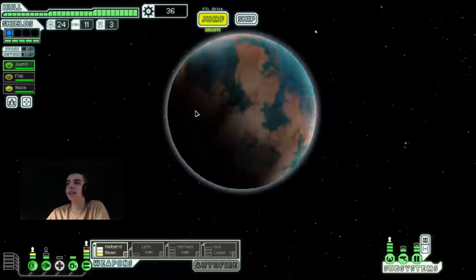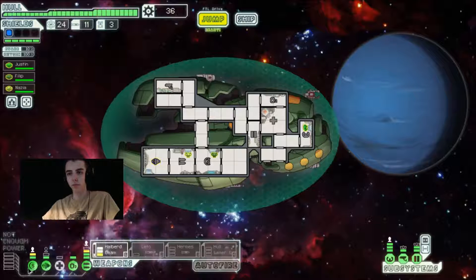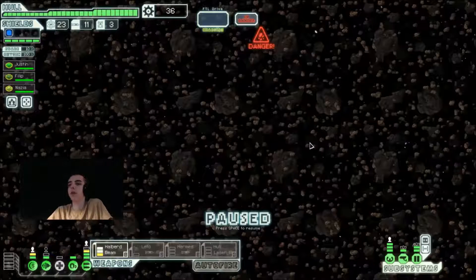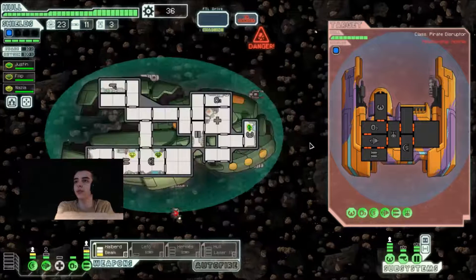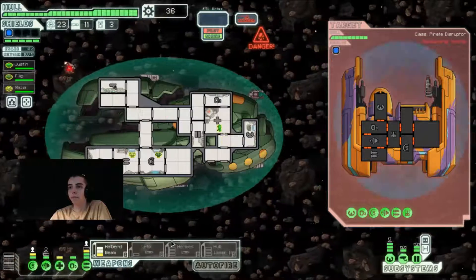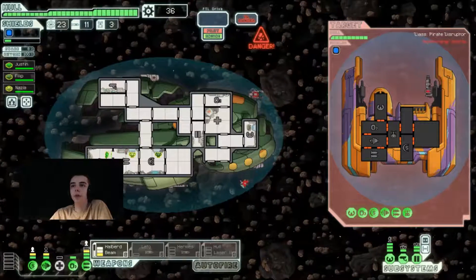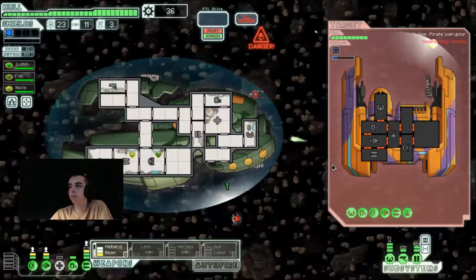We'll go up here because it looks more zesty — zesty, yes, that's it. Store way up there; let's go here first. Our Zoltan shield is not gonna be great for us, especially when they have that. Do we want the dodge chance? Although what we could do is go in here and then we'll have that much dodge chance. Yeah, that's fine.